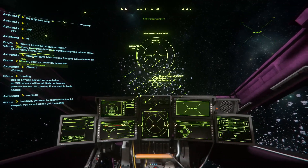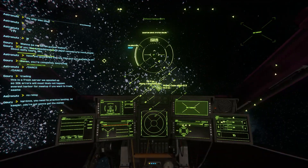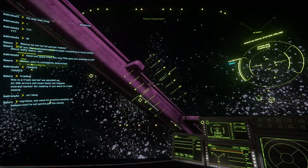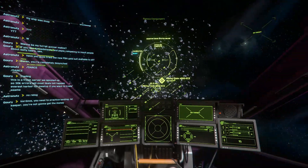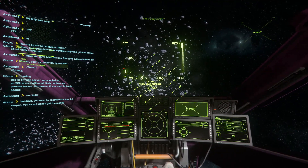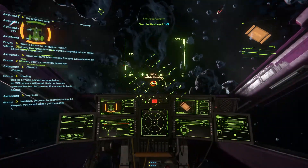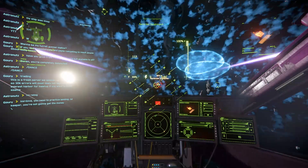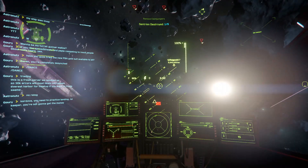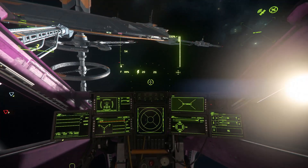Truck stops now have warp points for the various mining claims that exist in them. Do not try to set a destination to these locations; simply spool your quantum drive and align to warp to them. When completing any claim jumper or NPC bounty missions, destroy the bounty targets and the claim jumpers before shooting any other enemy NPC ships. If you destroy other ships before your objectives, you will not receive any bonuses from the Call to Arms mission.